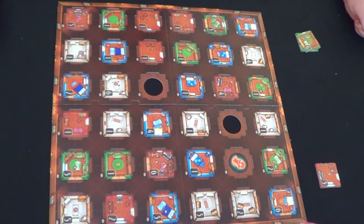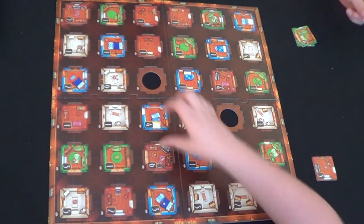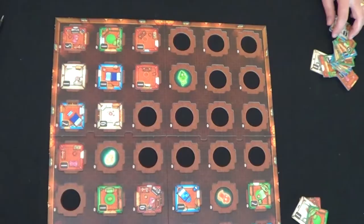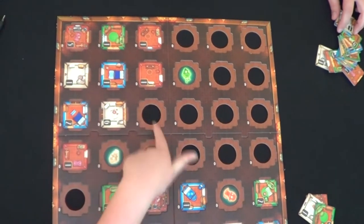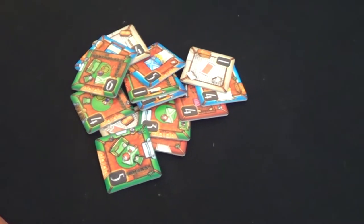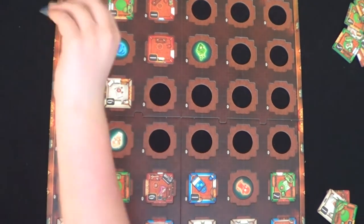The ghost then will start tearing up the rooms that are adjacent to them. Notice we just removed a tile. But then inadvertently the ghost hunters will cause damage as well. Three ghosts have been discovered. And if you notice, there's not many room tiles in the ghost hunters' pile while the ghosts have caused a lot of damage. Can the ghost hunters pull out a win here by discovering the fourth and final ghost? Yes, they do!